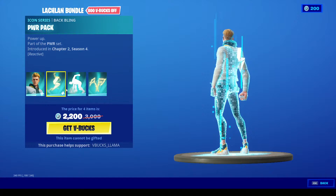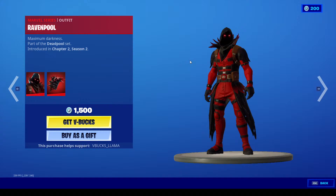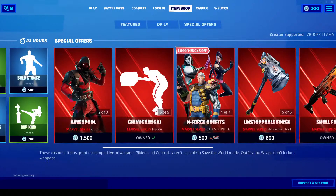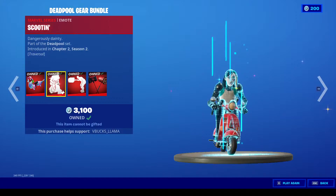So that's the Lachlan set, just to show you guys again. In the Special Offers we've got Ravenpool's Cage with Ravenpool, and Cuddle Pool with the Cuddle Pool Bow — you can get that in a set too, pretty cool. And you've got Chimichanga, and his gear bundle with Dragon Corn. Scooting, which I think is a great emote.